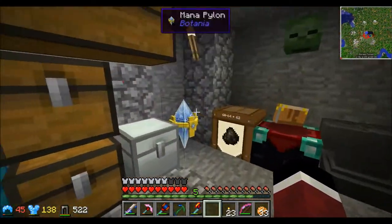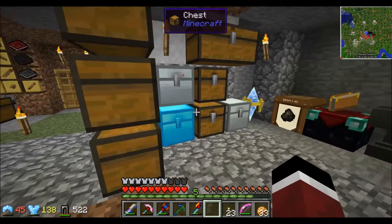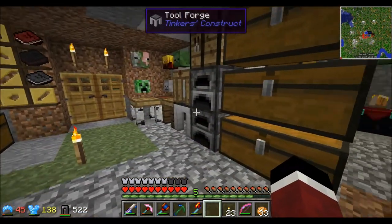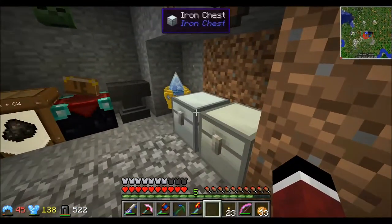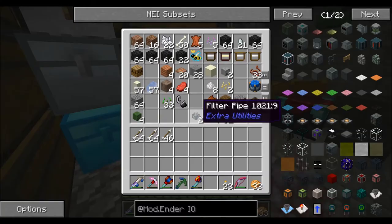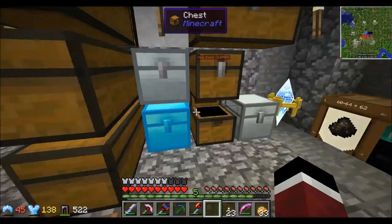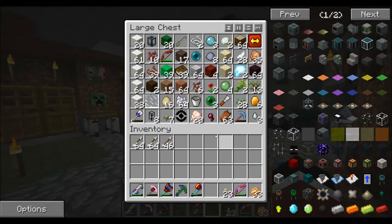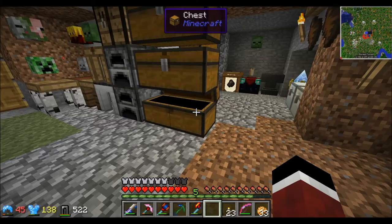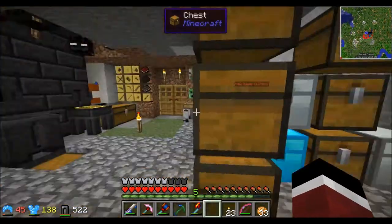Some of the stuff I've been doing off-camera: made a couple of extra chests to contain items, and we're going to be addressing that in the next episode when I get into Applied Energistics 2. I started making some of that stuff, but I thought I'd better make it into a video. In order to do Applied Energistics, I need to get into power generation first.